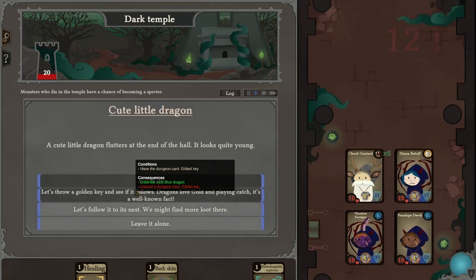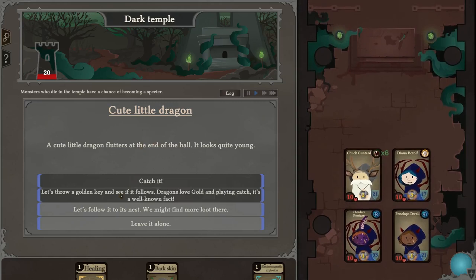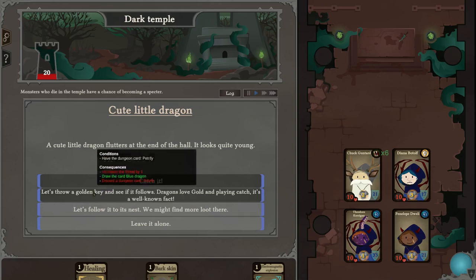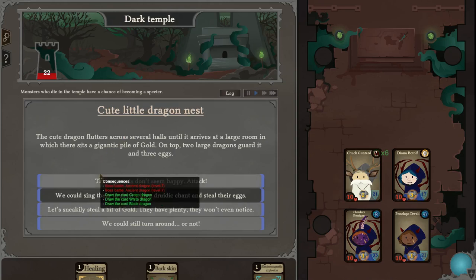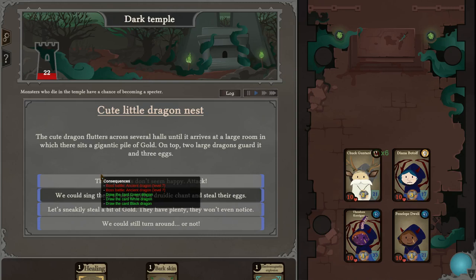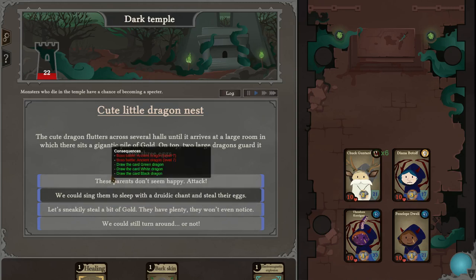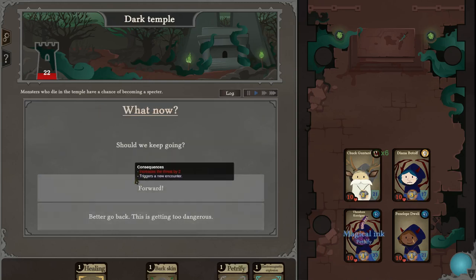All right, refractory — get! A cute little dragon — let's follow it to its nest, there might be something. We don't have a gilded key and we don't have that, so let's follow to its nest. The parents don't look happy — attack! We get three dragons. You don't have the beast magic. We could steal some gold. Green dragon, white dragon, black dragon — I don't know if we have enough pet slots to handle all these dragons, so I think we're just going to grab the gold.